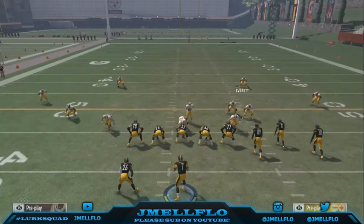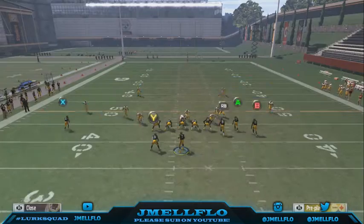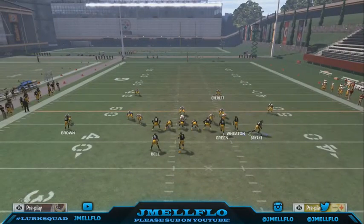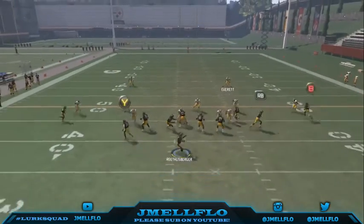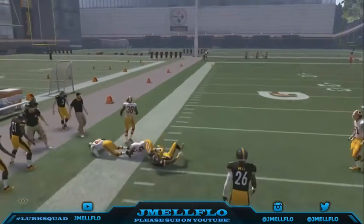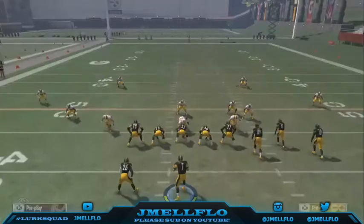Now Cover Two when they shade underneath — they're trying to take away the flats. If you throw to the running back and they play that, just throw the C route. I usually possession catch it all the time, and that's literally the read you want to make.